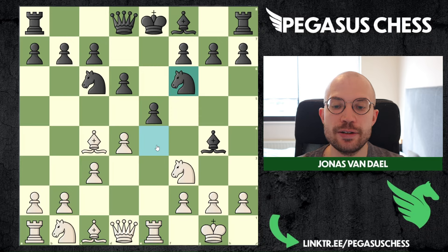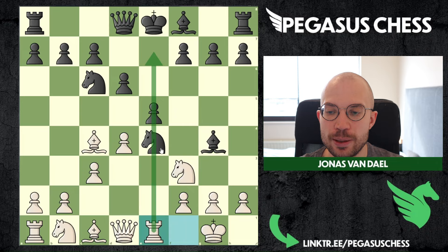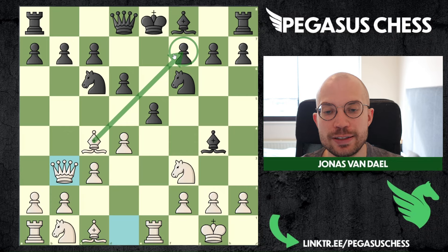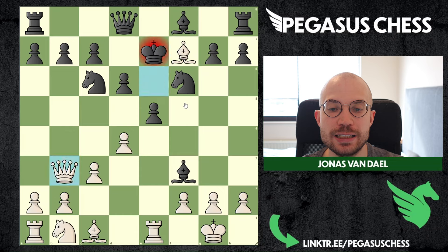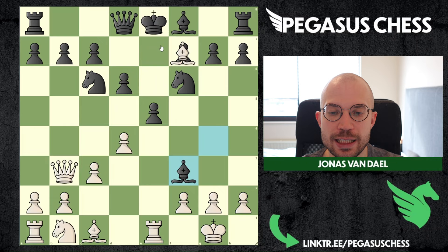It's also possible they capture on d4, but you can capture back with the queen. So knight to f6, and then we can play queen to b3. This is already problematic and basically borderline losing for black, because we have double pressure on the f7 pawn. Many players with black actually capture here, but then there is just a checkmate: bishop takes, king is forced to go up, and then queen checkmate.